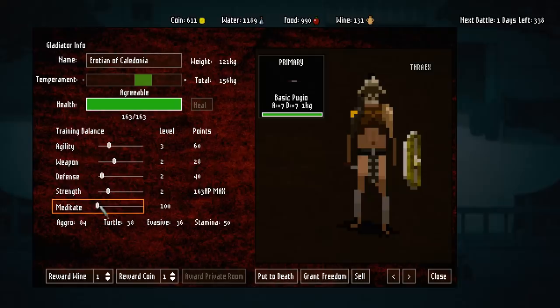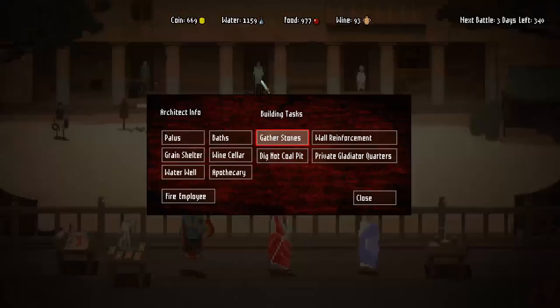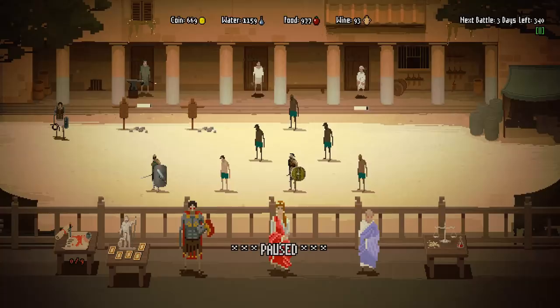Tip number six: you can rearrange your gladiators, which is very helpful. The architect, when it builds a palace, gathers stones, or digs a hot coal pit to improve training times, starts from the top left and goes row by row. So make sure your gladiators are in the correct positions by clicking and holding to drag them into the spots where you want them.